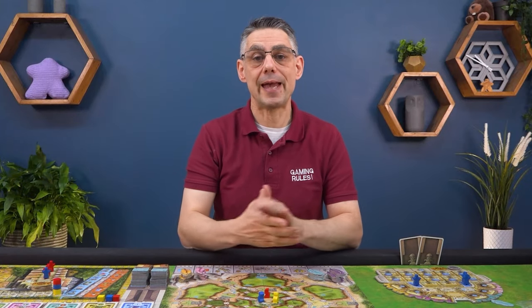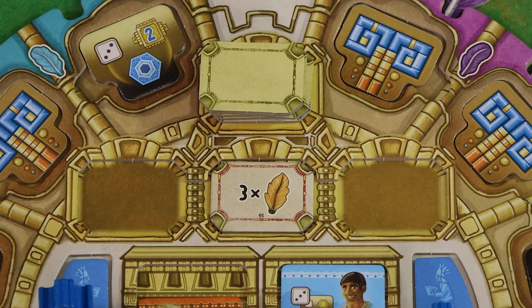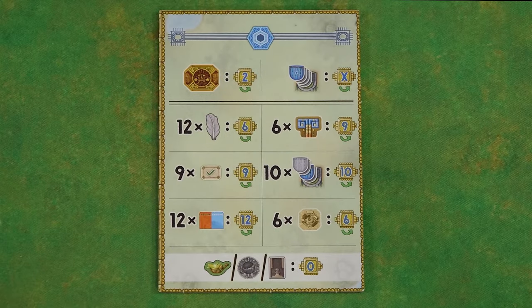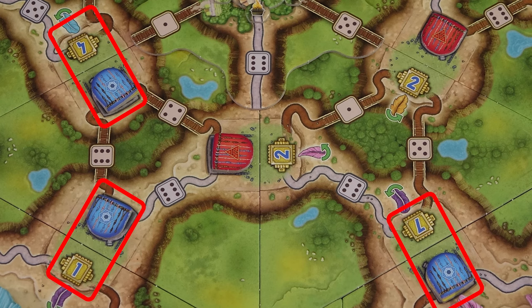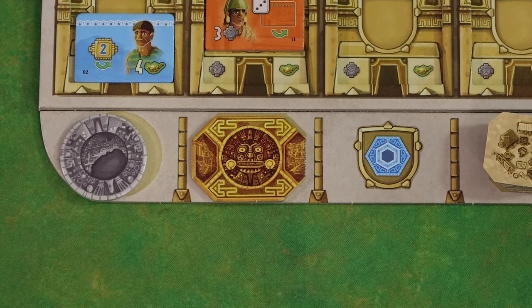After 6 rounds the game draws to a close. Each player must now complete their remaining 3 mission tiles, gaining 6 points for each successfully completed and placing them face down here. Any missions that cannot be completed are removed from the mask board and returned to the box. Then final scoring happens as summarised on the back of the player aid. For each village in which your Kipu tile is on top, you gain the points shown next to the village.